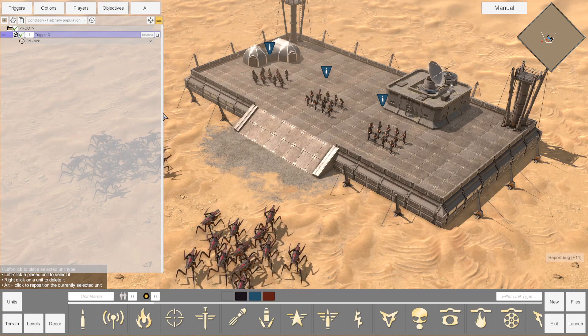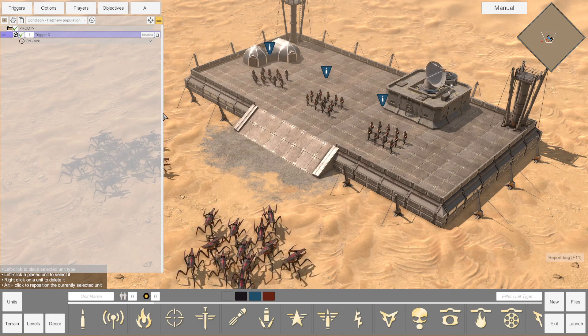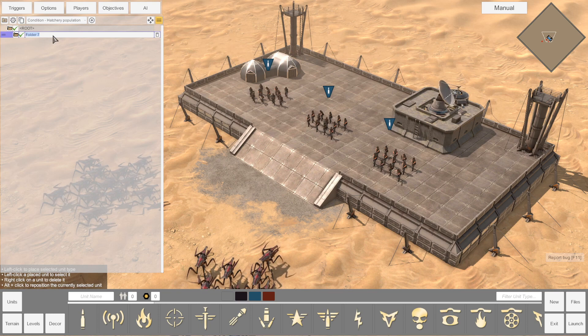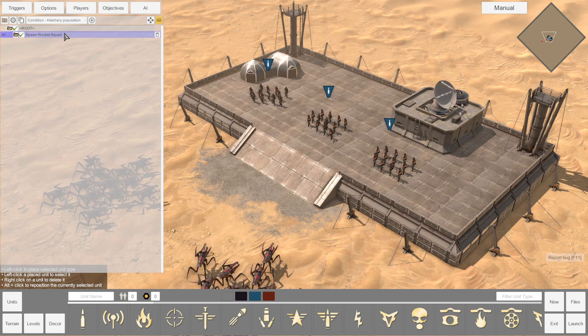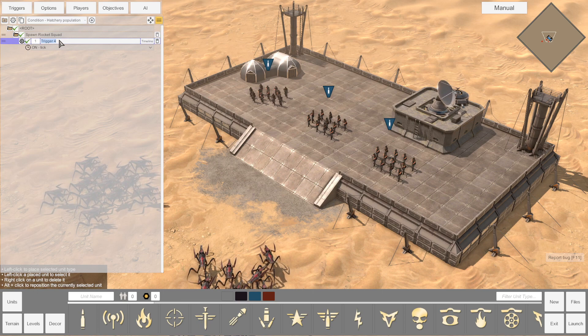Let's start off with something simple: spawning a squad of rocket troopers to support our units already placed on the map. Let's go ahead and create a new folder — I'm going to name it something simple. You can call it anything you like, but for this purpose I'm going to call it "spawn rocket squad." I'm then going to click my folder, create a new trigger, and name it "rocket squad arrives."